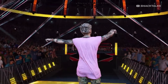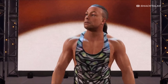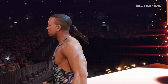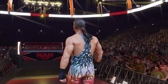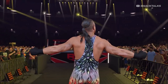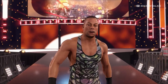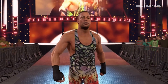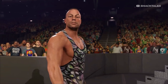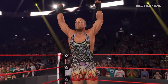Before we move on to the next preview, I want to quickly jump back to yesterday's reveal of RVD. Following the reveal, 2K confirmed that the attire used for Rob is indeed a custom attire created for the game, though it is based on one that he wore, minus the RVD text on the front or one of his signature dragons. While 2K didn't go into detail about the reasons for the custom attire, it's assumed it's down to copyright, as Rob's designer Joe Holland — who also did the designs for Ryback's singlets — actually owns the copyright to the designs.